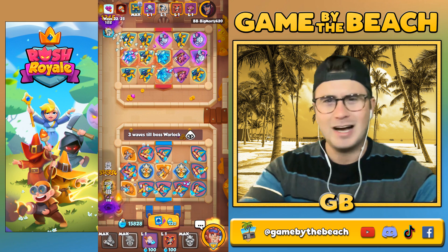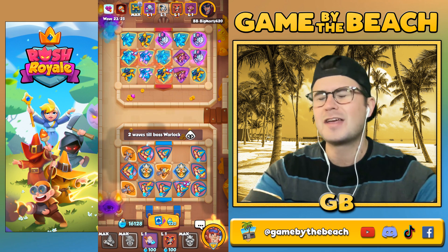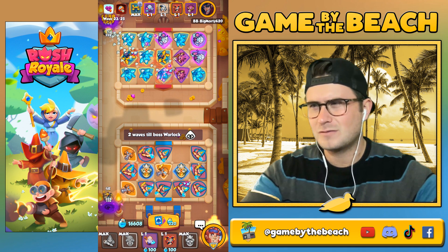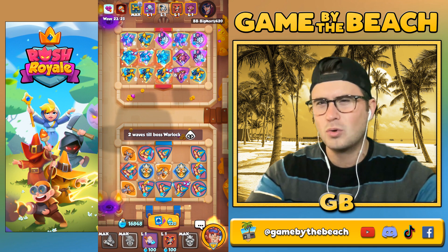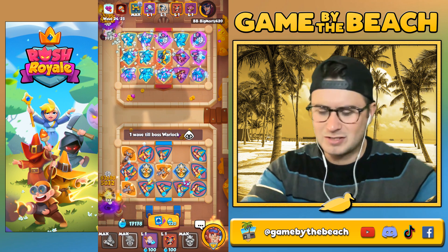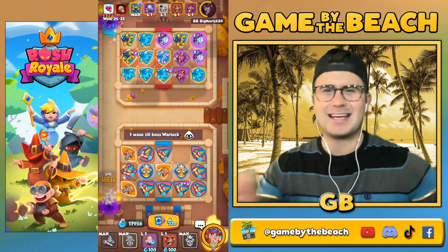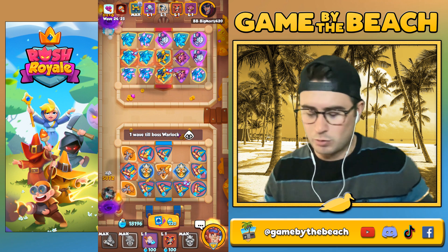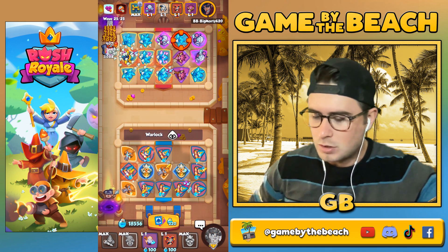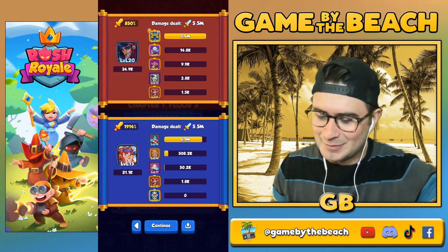We're not getting a ton of gold per wave, but I used to get around 3000 gold for 60-70 waves. Doing about a third of that would be 1000 gold. Through this whole video we've done about 60-65 waves total, so it's slightly less gold than a normal co-op — maybe around 1500 gold between all three dungeons. But we'll see.